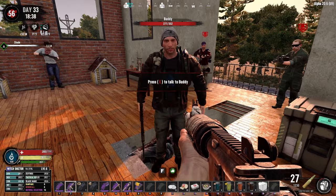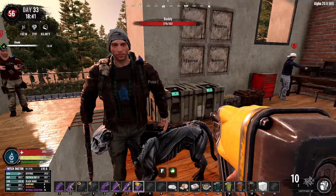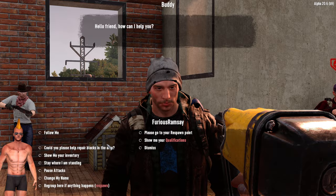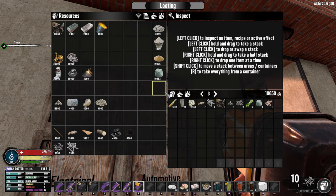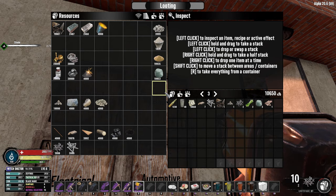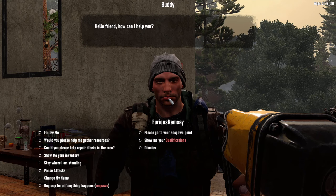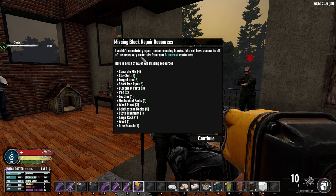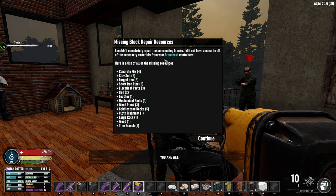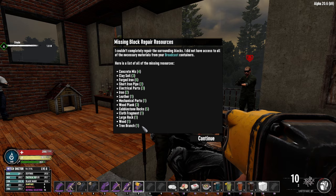Another option is to have them repair your base. You ask him to 'please repair the blocks in the area.' For this to work, your storage boxes must be set to broadcast — by default they are not. If he can't access certain boxes, when he returns he will give you a report on missing resources needed to repair all blocks in the area.